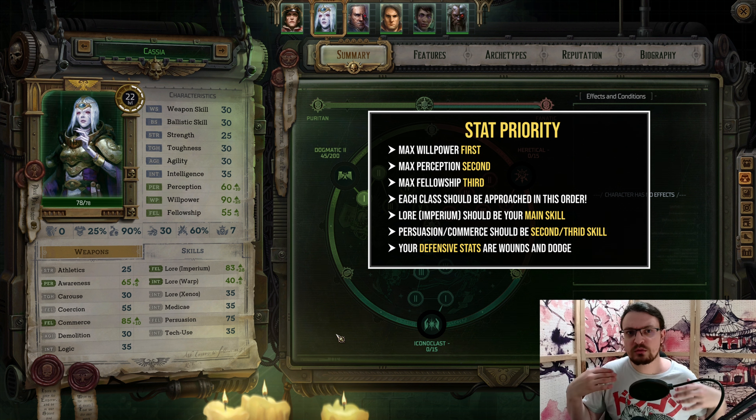Let's go over the build. First, let's have a look at the characteristics. We are going to solely focus on willpower, fellowship, and perception. Those three stats are all we need. The Navigator skills allow us to substitute toughness, agility, and strength with all of our willpower.